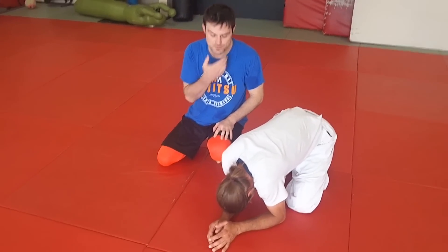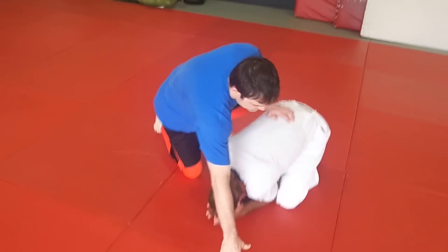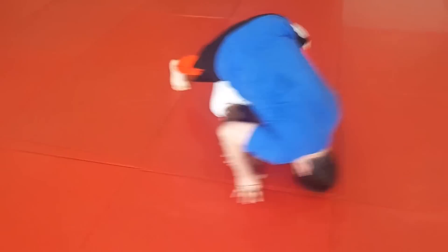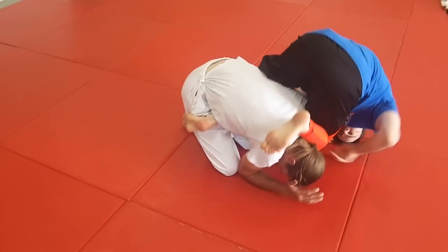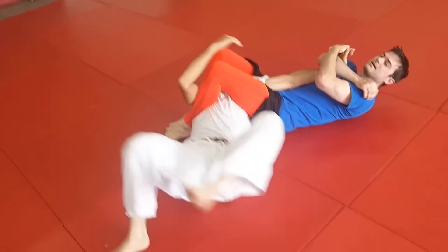This one is from more of a head roll type of position. Normally what we do is we come through, snake that foot through and catch the hip hook, roll through, look back over and finish up that way.